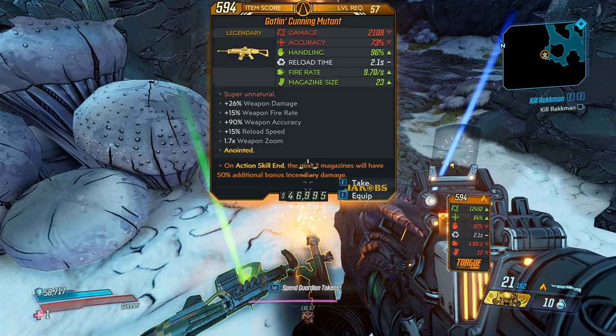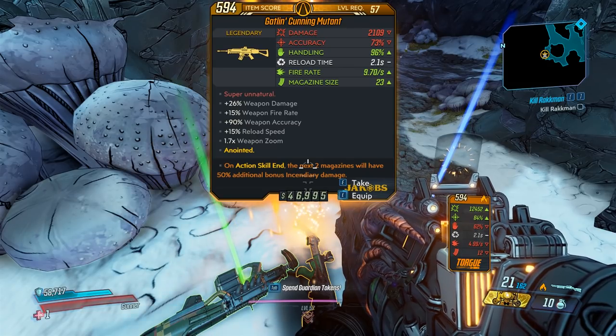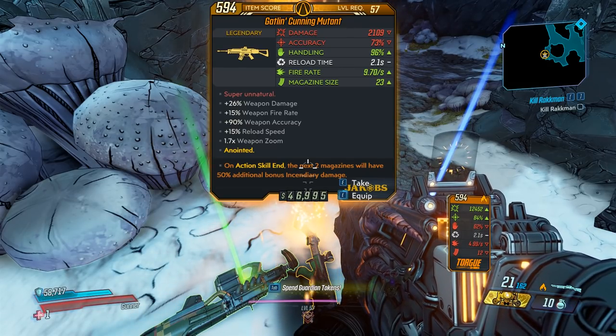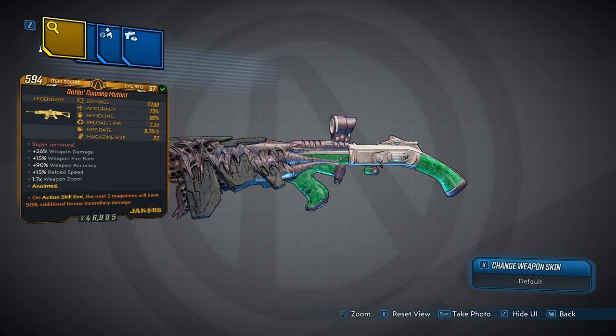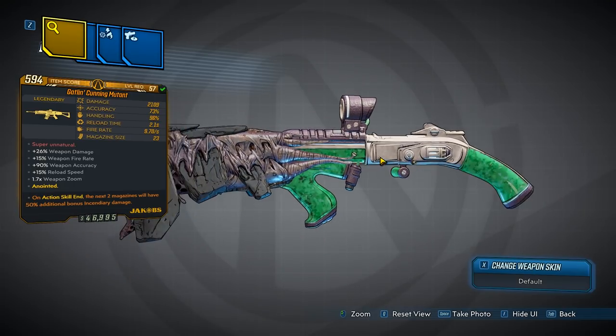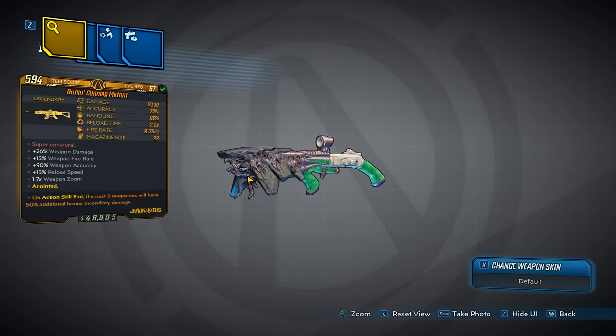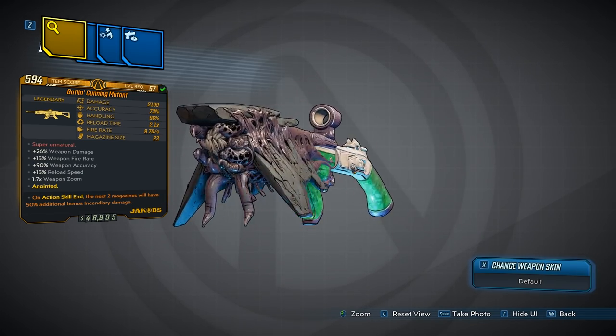This one is anointed, but we're not going to activate that ability for the testing. I have farmed a few of these, and as far as I can tell, it only comes in no element form. So the gun looks very odd — it's got your alien barrel, so pretty creepy. The eyes blink too. There it is. Also, the weapon is green, so the colors clash pretty hard. I think I like it. The gun looks like a mutant, and I think they pulled it off.